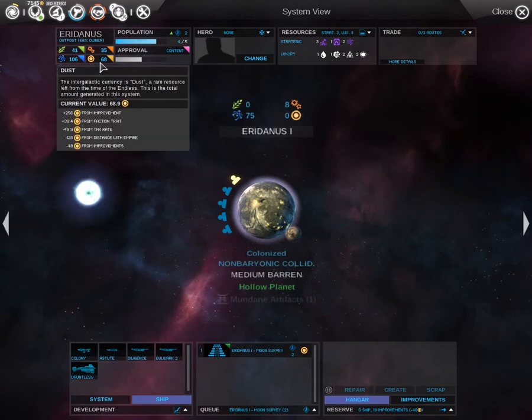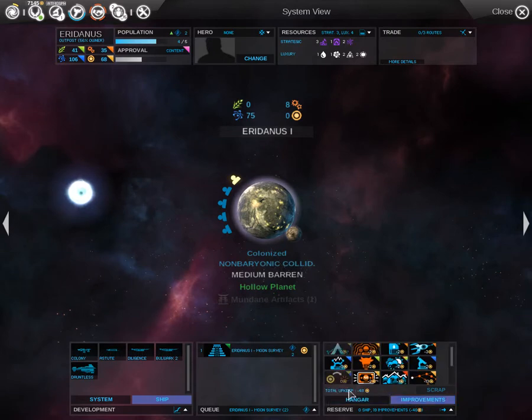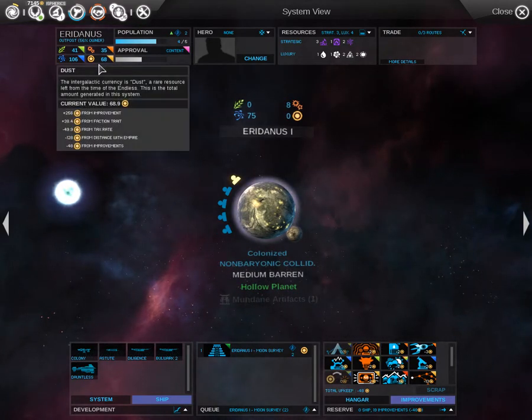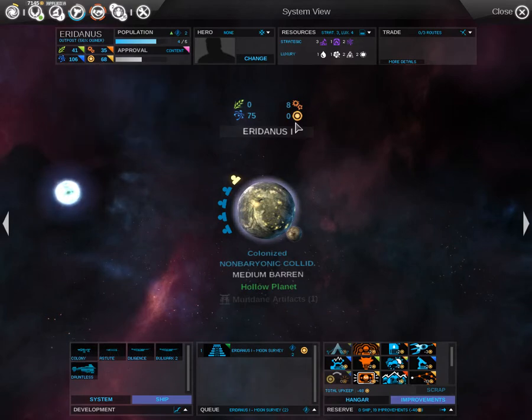Annoyingly with Erandius, I'm losing a lot from this little improvement here, which means no dust is going to be produced. However, somehow dust is still being produced — I think from the improvements it is produced, but from the actual system itself, it is not.